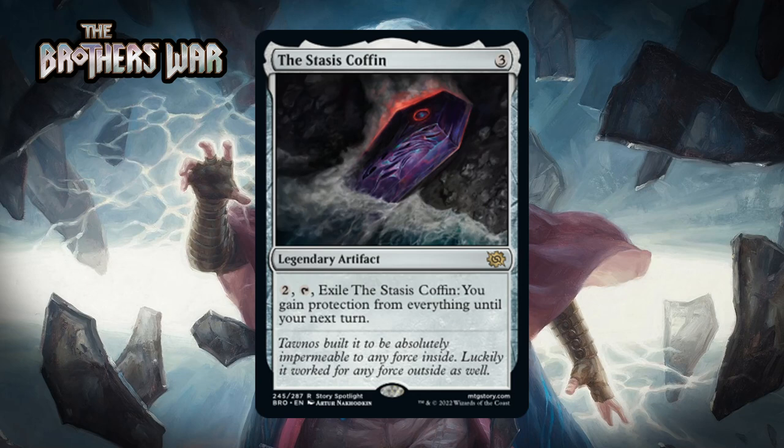Next up it's Stasis Coffin, which for three generic is a rare legendary artifact. You can pay two and tap it and exile it, and you gain protection from everything until your next turn. It's pretty cool to see those words on a card again, but this doesn't feel very good for limited. It's a glorified fog effect, and fogs are basically never good in limited — you spend a card to have no real impact on the board, only delaying the inevitable. It's even worse than a fog because your opponent will know it's coming. It can stop effects that target you, but that's just not enough. This is an F.